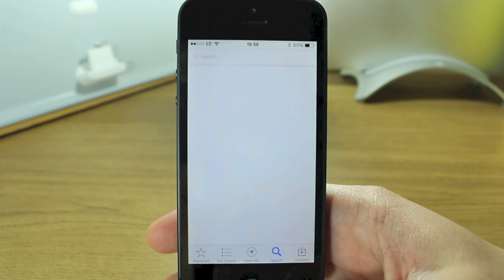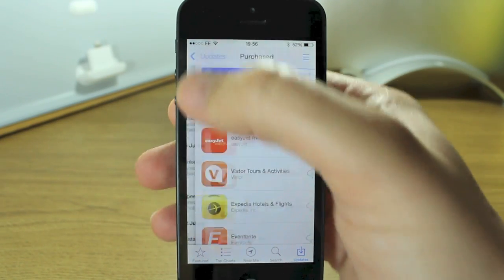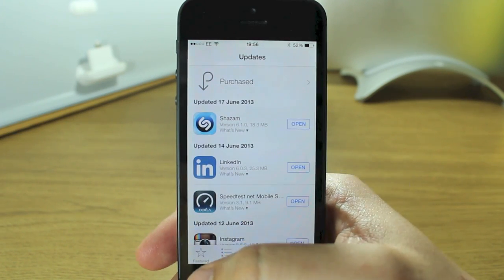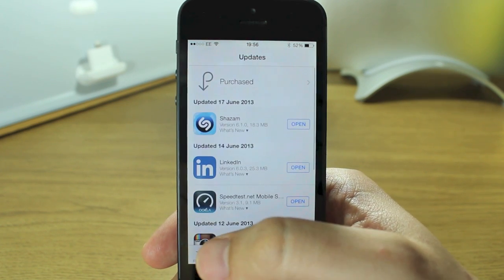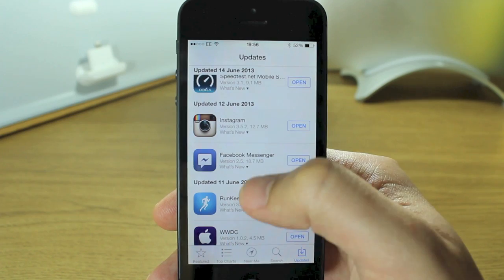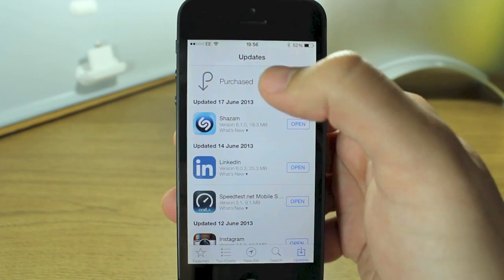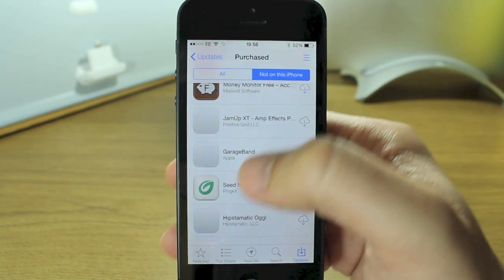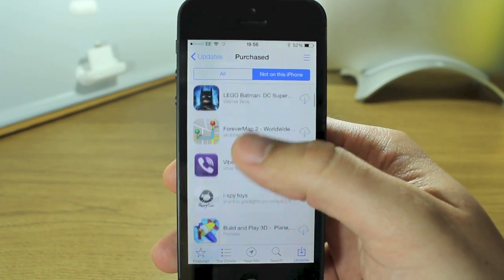You can search as you always could. Updates has been changed as well — instead of showing you apps that need to be updated, you'll notice it shows you all the apps that have already updated automatically because it does it in the background. It'll show you a breakdown of when they were updated and when you downloaded them. You can still access your purchased apps, see all of them or the ones not on this iPhone, and download them from iCloud as you have been able to since iOS 5.